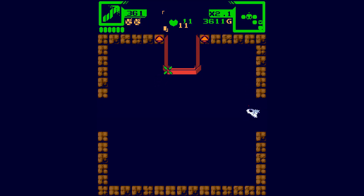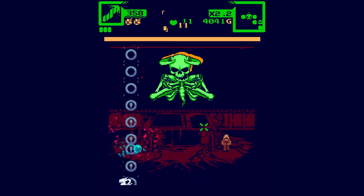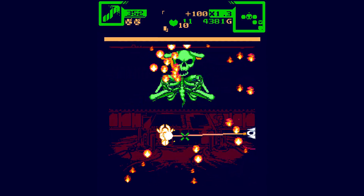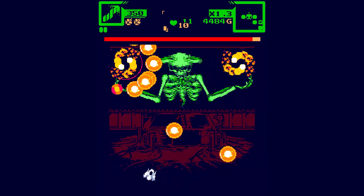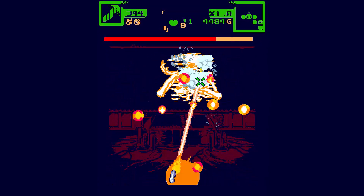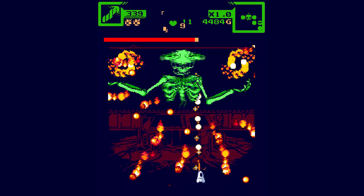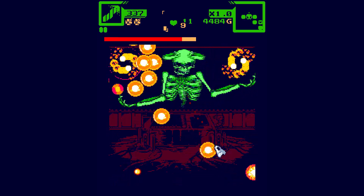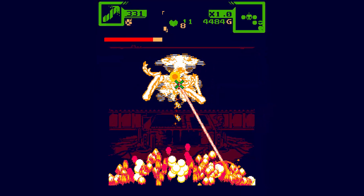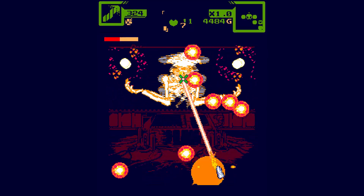Time for the boss - The Daemon. He's making wizards. I don't understand. So he's invulnerable when he has adds - when he spawns enemies. I'm getting hit by stuff I don't even see.